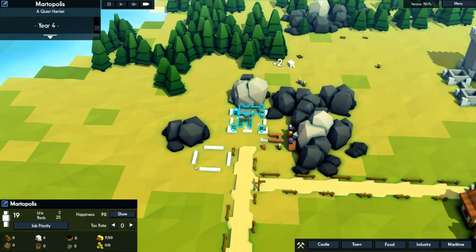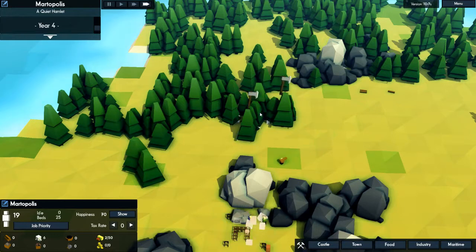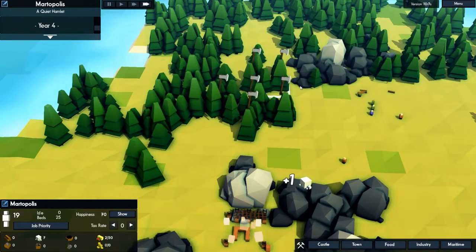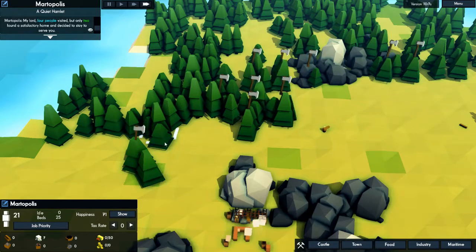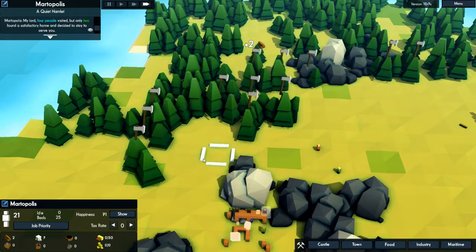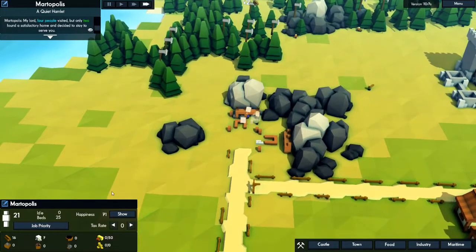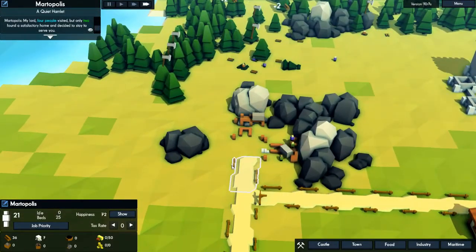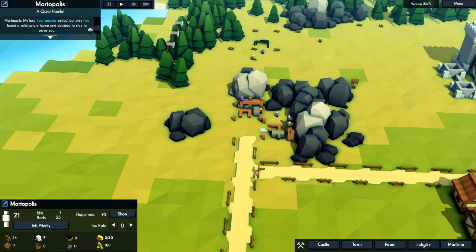Let's speed that up — get this thing built, guys. No time for sitting around. Let's mark some more stuff for chopping. 21 people — we're a quiet hamlet. Boom, there we go. Look at all this wood that we've got! Let's slow down speed here, don't want to get too carried away.